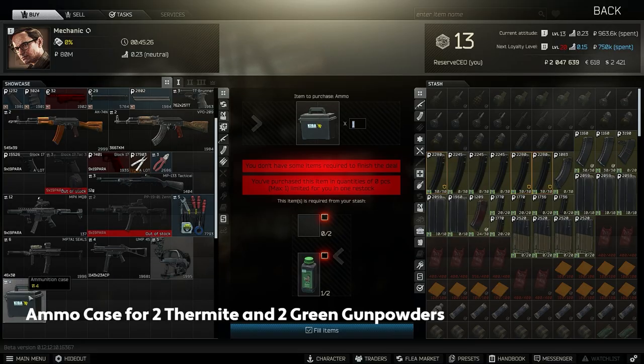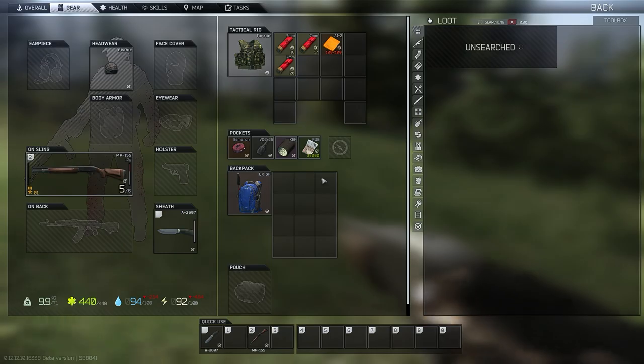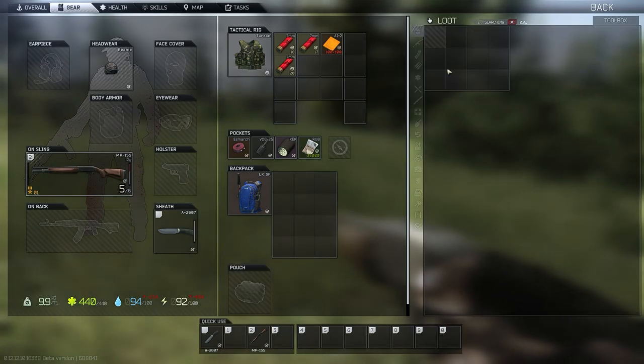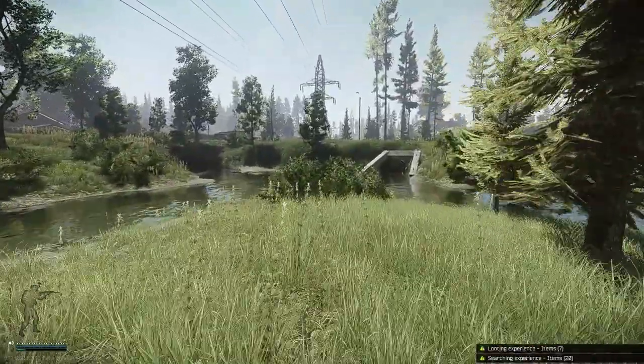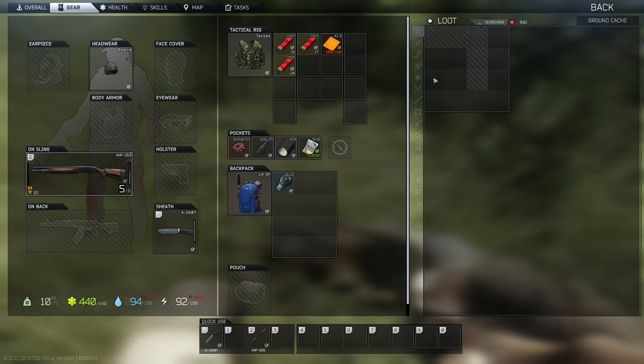Number 6: 1 Ammo Case for 2 Thermite and 2 Green Gunpowders from Mechanic. Even with an EOD account, many players find that their stash becomes too full, and you're forced into selling things that you wish you could keep. This barter can be difficult to execute as Thermite can be a little tricky to find, but if you can pull it off, you can make a ton of space in your stash with an item that you normally wouldn't have access to until much later.